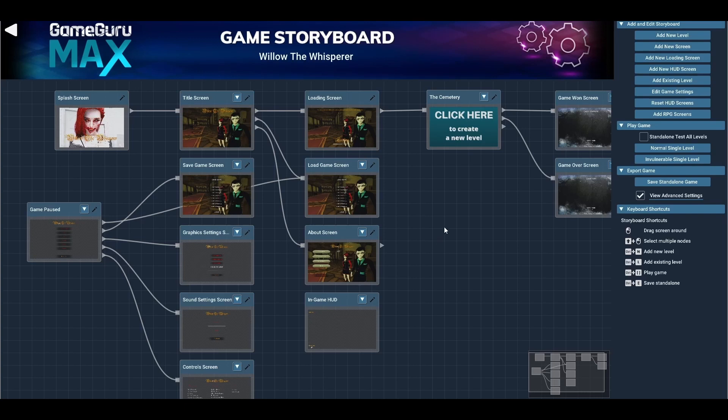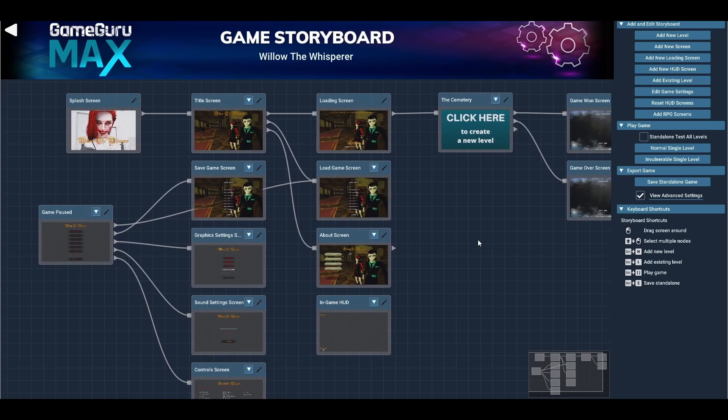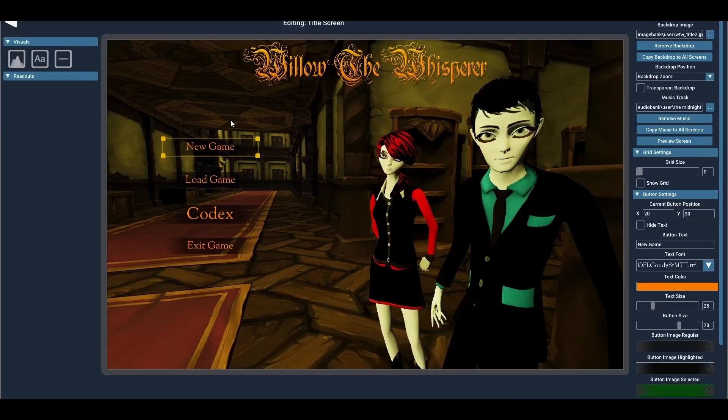One of the best features I like about GameGuru Max over its predecessor, GameGuru Classic, is the game storyboard. GameGuru Classic simply didn't have this — you had to go in manually to change your menu, and even then it was pretty limited. GameGuru Max got rid of those limiting factors by giving you the ability to edit your title screen, loading screen, save game screen, and even your splash screen. You can add features like a codex selection, lore, or settings to your main menu.